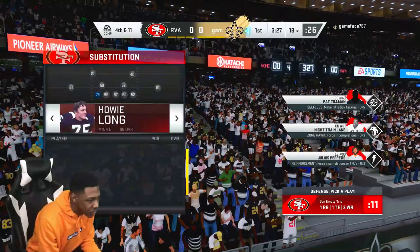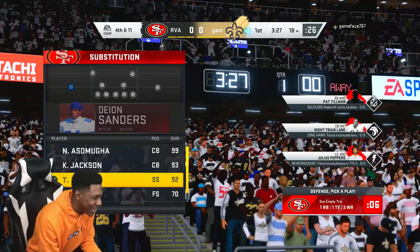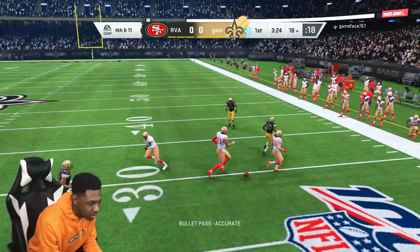So it's 4th and 6. I hop in a Cover 4 and I'm going to take Peppers and put him at D-tackle. I love that, man. I basically show blitz and blitz the linebackers. And — oh, that's a pick. Oh, nice, nice, nice.